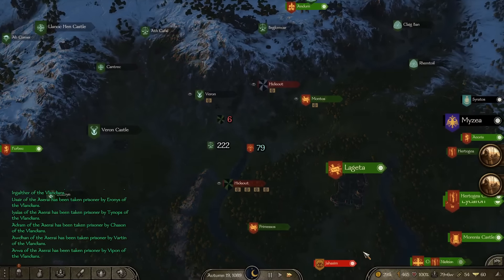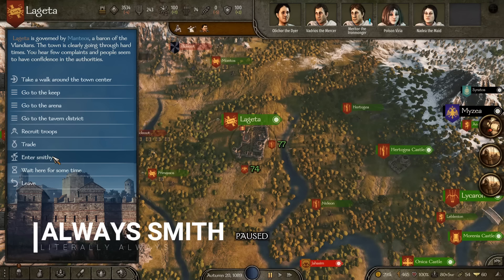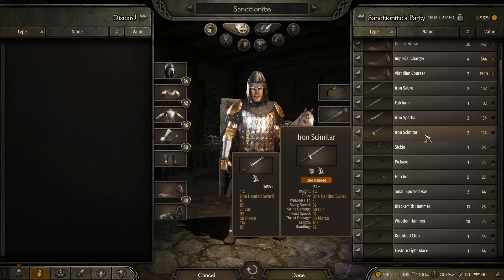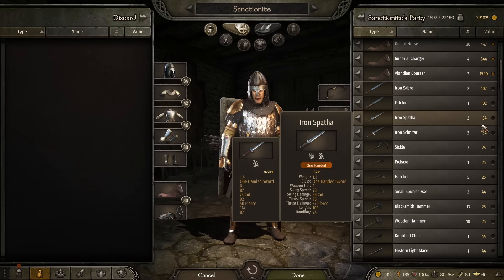Tip number seven is about smithing. During my first 16 hours of gameplay I had no idea about this and really wish I had. Smithing is a complicated thing, but the primary use is to forge different weapons. However, there's a secondary use that is honestly more important for the first 12 hours of your campaign.